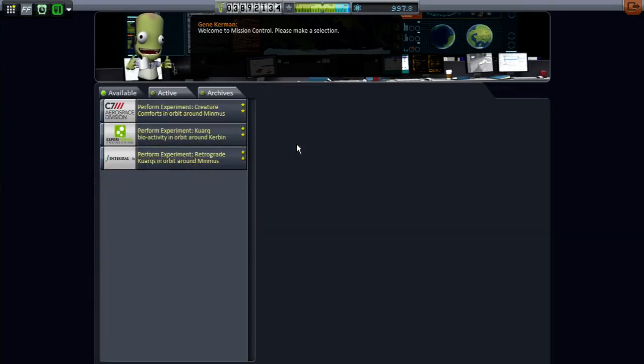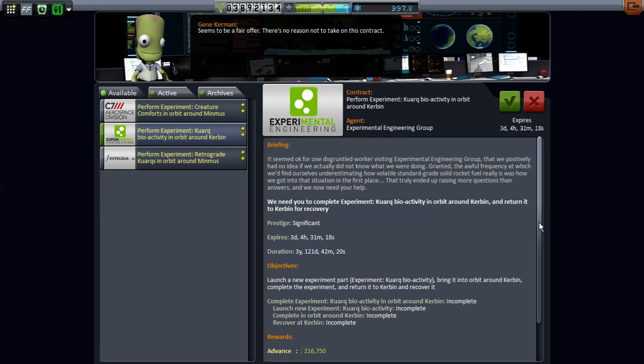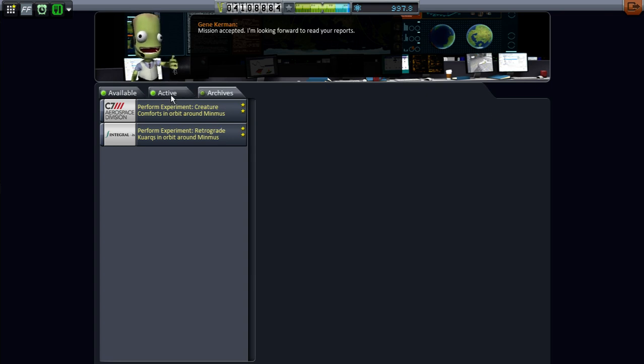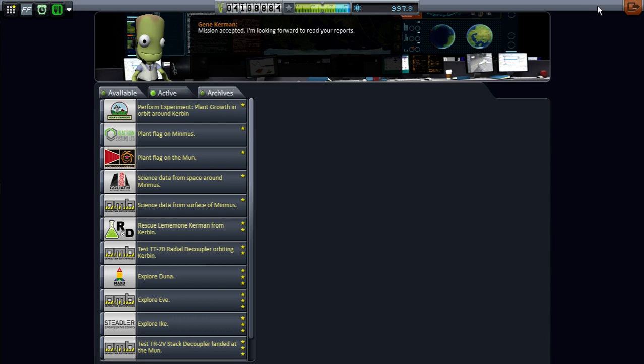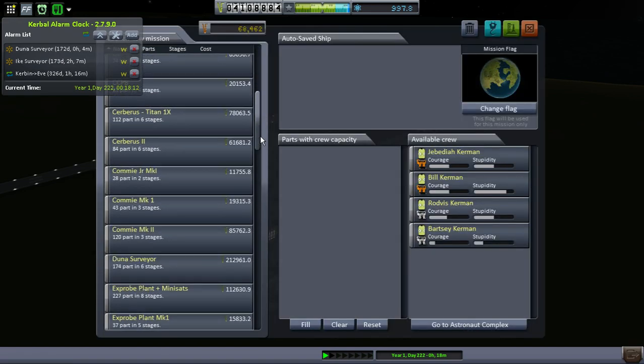Today we are going to continue doing our orbital construction. However, I thought we do happen to be building a ship that will be able to handle some of these station science things. So why not? Let's go ahead and get this retrograde quark thing, because we are going to have some of our experiments available and it will give us some money as well — a fair amount of money. We will go ahead and launch some of the new modules here.